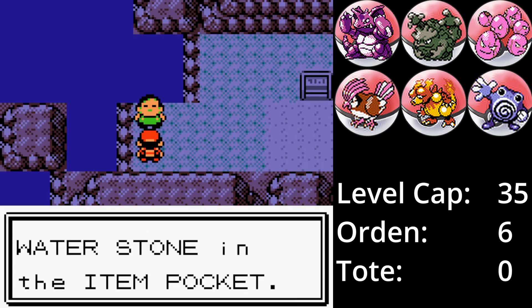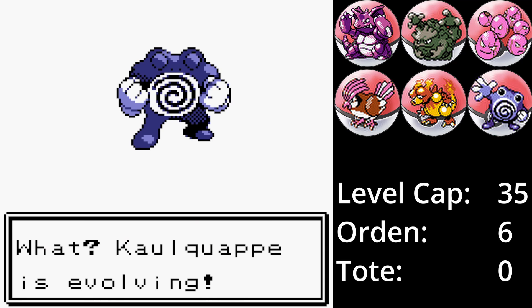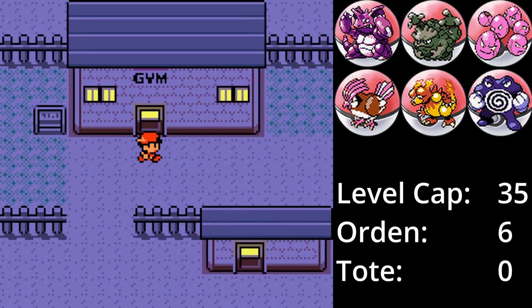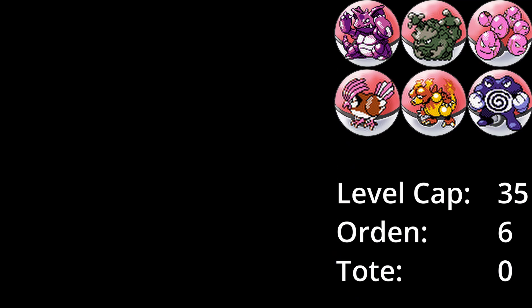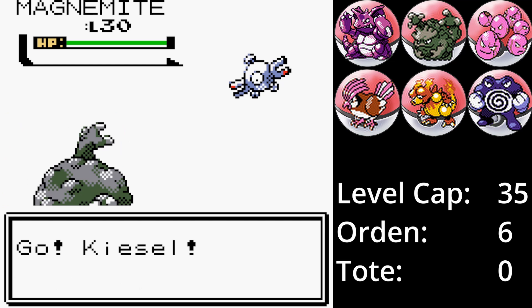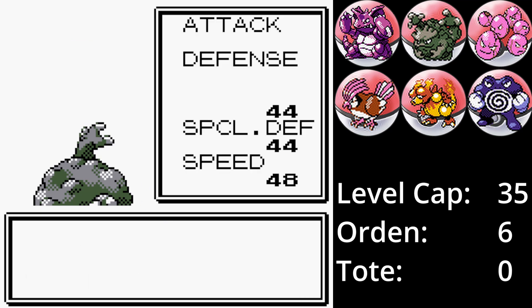Bevor es nach Oliviana City zu Jasmin geht, bekommen wir von dem angelnden Gentleman einen Wasserstein geschenkt. Dieser wird direkt genutzt, damit Kaulquappe sich zu Quappo entwickeln kann. Jasmin ist mit dem aktuellen Team eigentlich einfach zu besiegen – Lava hätte hier echt alleine durchlaufen können. Der Kampf beginnt mit Kiesel gegen Magnetilo. Bodenangriffe gegen Magnetilo sind vierfach effektiv – Intensität Stufe 6 und Magnetilo ist besiegt.